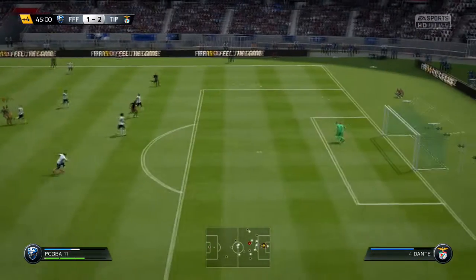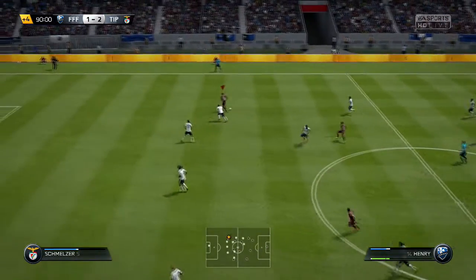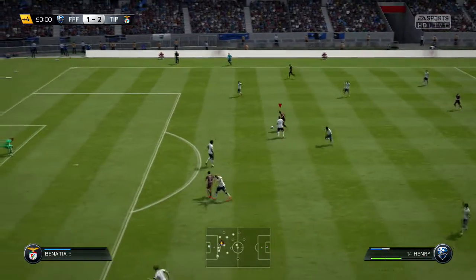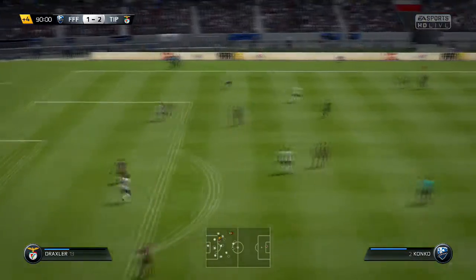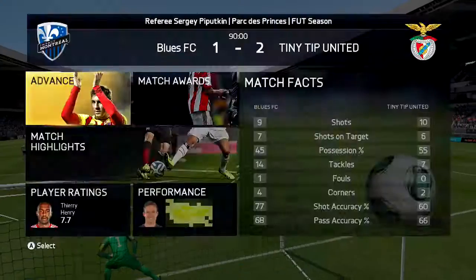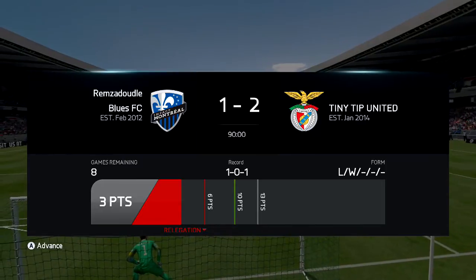I take a long shot with Pugba and it goes off the post. At this point I knew this game was going to go downhill, but I get one last opportunity in the dying moments. Siri Ari gets past a few opponents and completely fails with the last skill - should've gone with a drag back or something. Instead my opponent clears it, and that's how the second game ends. We drop our first three points in Division 9, picking up a goal with Siri Ari, but I was really pissed off to lose.